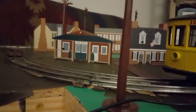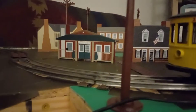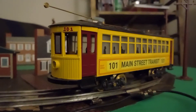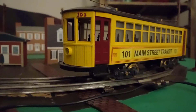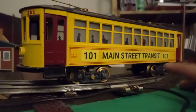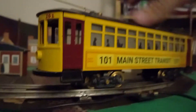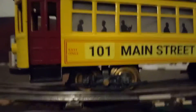As to why it's numbered 101 — when I decided to build my trolley layouts, I wanted them to be originally based off of real-life places. But because Cat's Meow only makes a handful of real-life buildings, mostly set in the Midwest or Northeast — none of which I've been to — I decided to loosely base the layout on places I've actually gone to. The name I went with was the Main Street Transit, or MST. This was the first car, and I put 101 instead of number one to make it seem like I have more than I actually do.